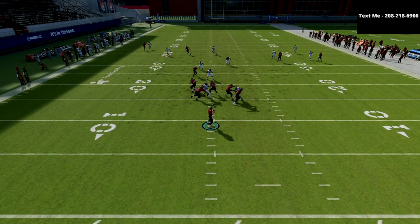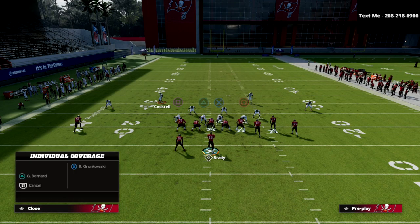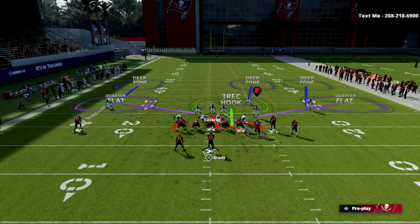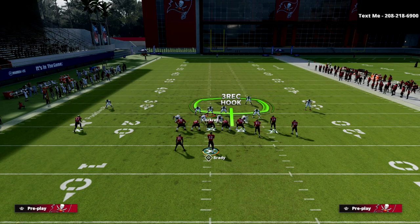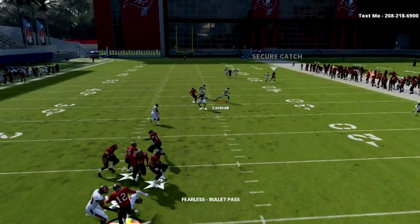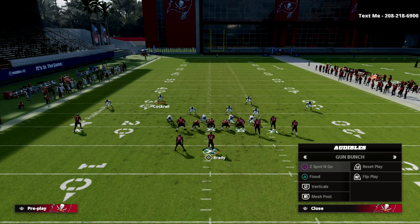Now I'll show you another popular route combination — the Z Spot and Go. You can set this up relatively quickly, as you can see. On the Z Spot and Go, typically on the backside they're going to have some kind of dig or post. I'm going to open up here and then come back and work over here, and as you can see, everything to the bunch side is completely taken away — nothing is open to that side of the field. It's very much bagged.